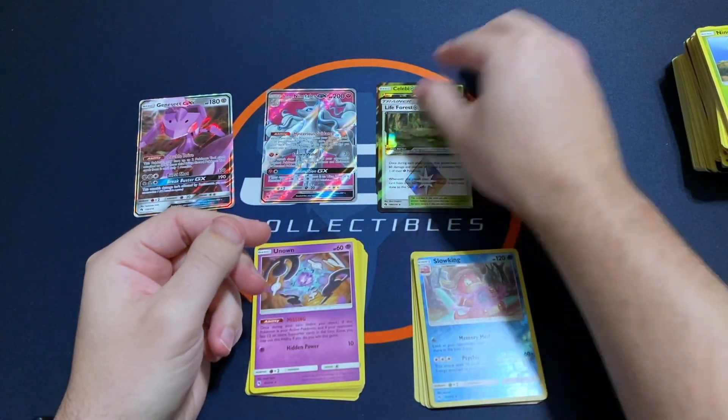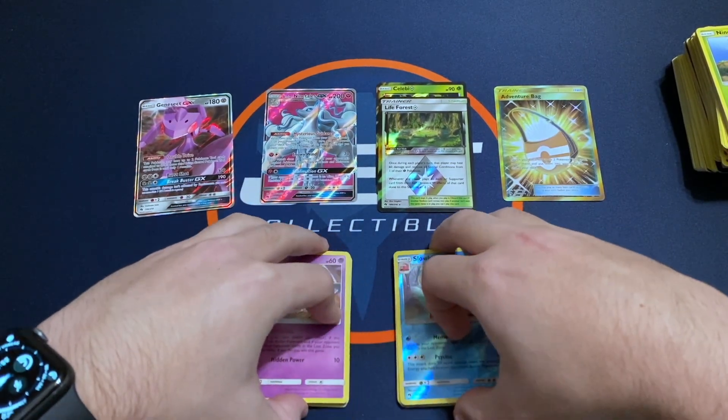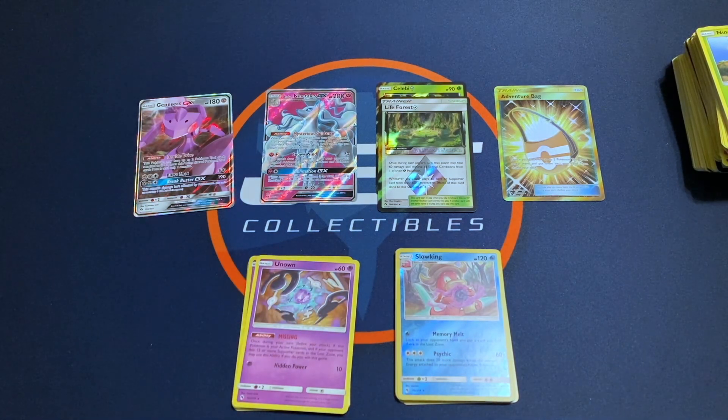Comment below and let me know what you think. Have you been able to find any booster packs at your local Party Cities? They also had Detective Pikachu boxes and a few other small starter decks and things like that. But most of the loose packs they had were the Lost Thunder, Sun and Moon Base, Sword and Shield Base, and Unbroken Bonds. Comment below and let me know what you think. Thanks for watching — if you haven't subscribed to the channel, subscribe, leave me a thumbs up, and hope you have a great day.